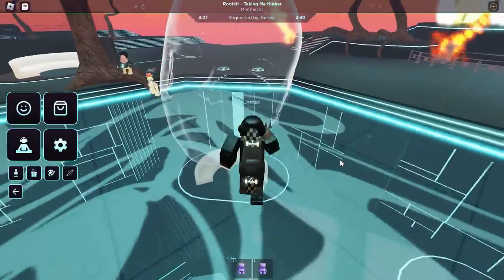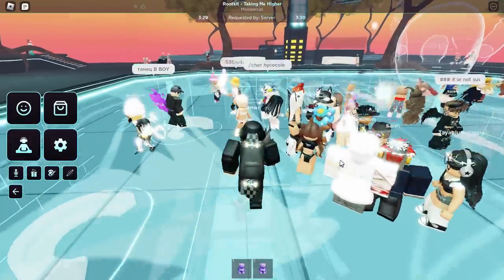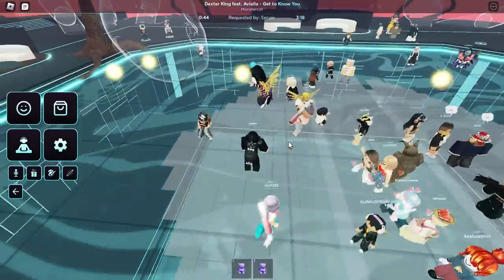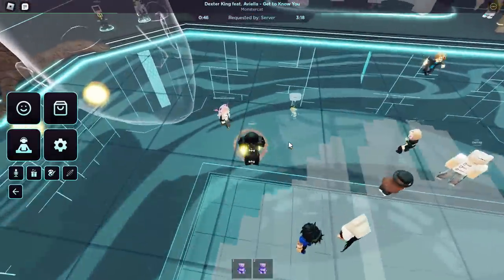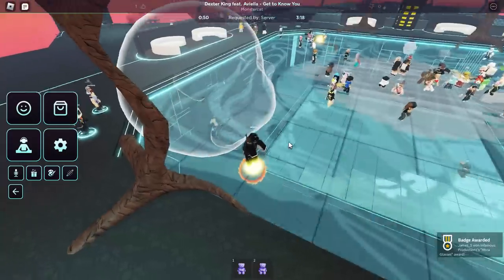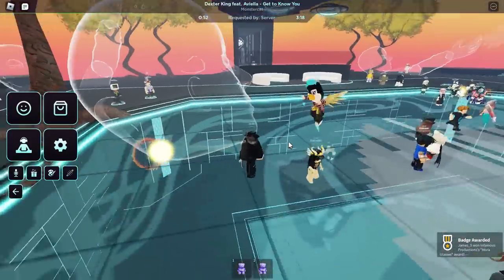Let's move on to the next item where we have to collect these sort of sun orb things — fire orbs. I don't really know what they are, but we have to collect about four of them. So we've got one, there's another one here — that's two, then we've got three, and there's a fourth one. It didn't let me collect it, so maybe it's free. That's how you get the second prize, the glasses.